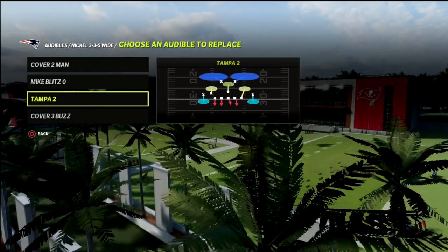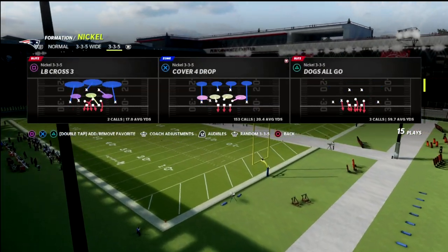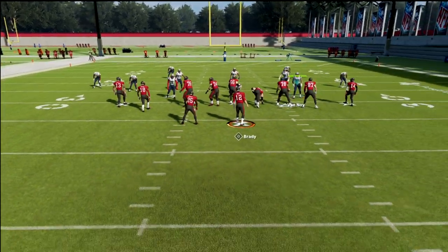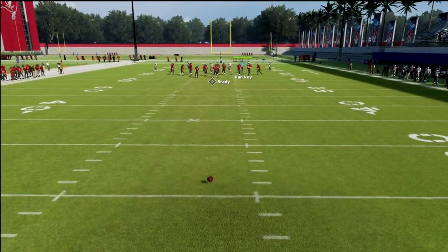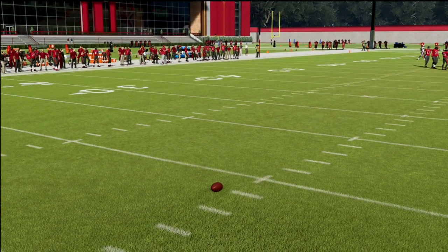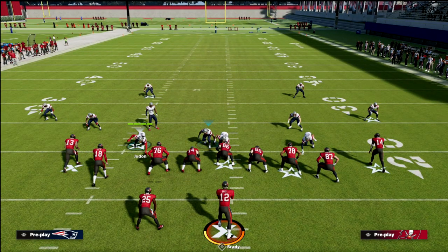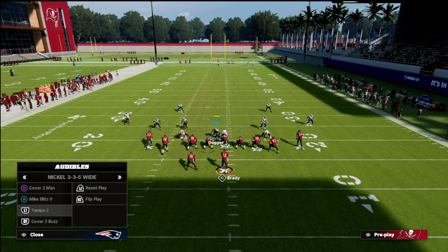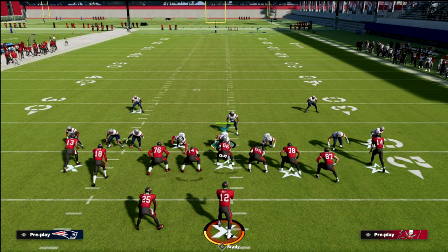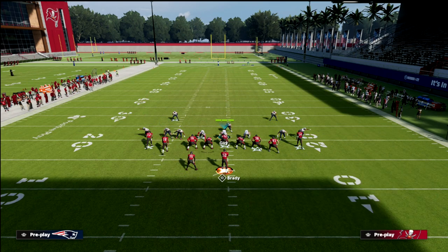We're going to talk about the Tampa Two and how it is really effective against a lot of what people are doing out of tight or compression sets. I'll back the ball up to give us a little more room and show you how this coverage defense is going to work. We're going to try to force our opponent to check the ball down underneath.